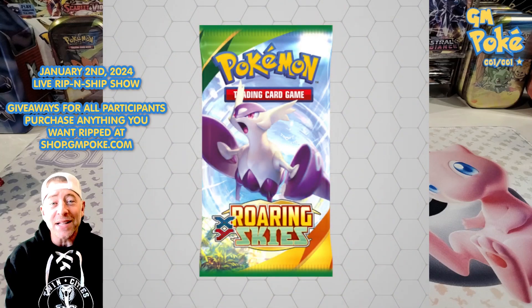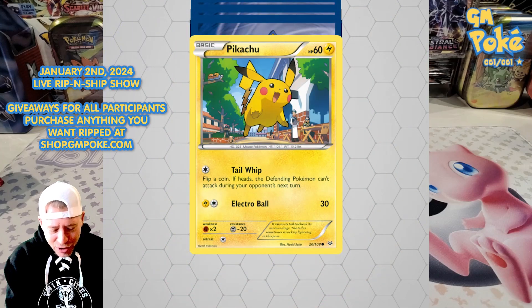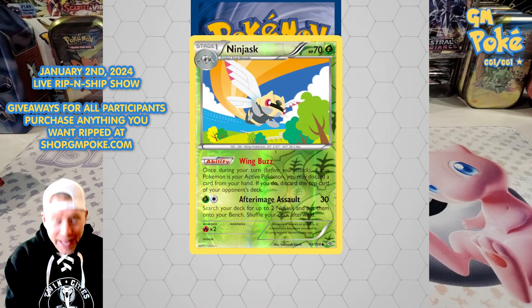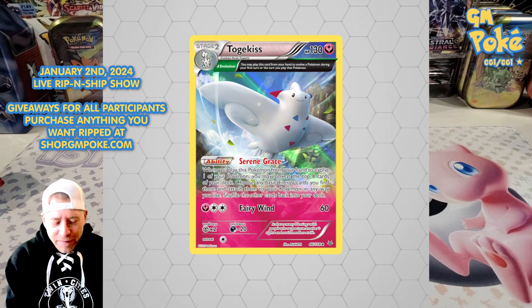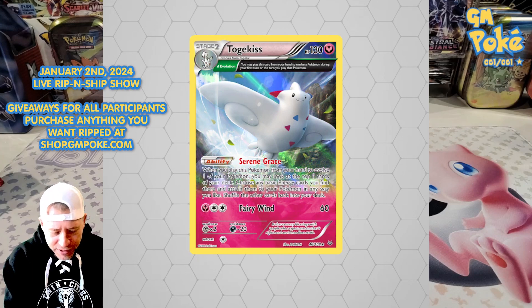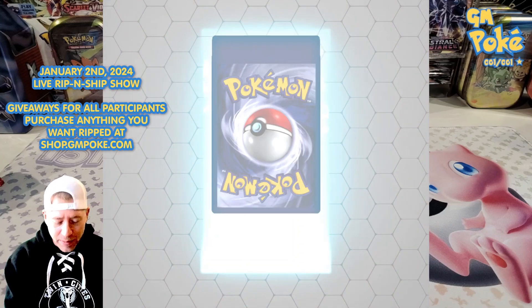XY Roaring Skies — I've had booster codes from this set for a very long time. The old-school design Pikachu — yes! And the reverse — two big hits! Not a bad showing at all. These are some of the original full-art style cards, not quite the big EX cards, but very cool. I actually already have some of these good-looking cards.